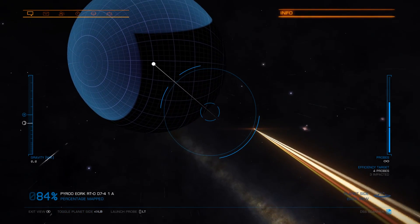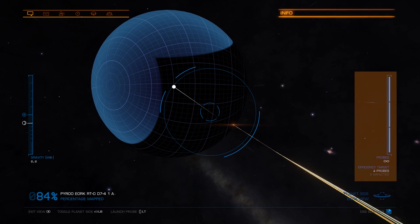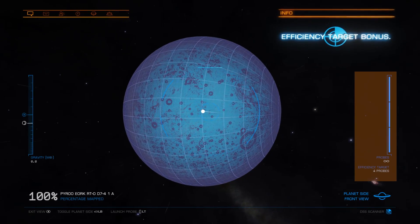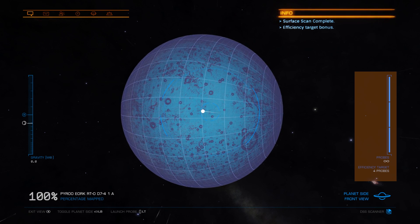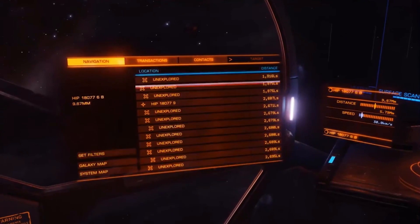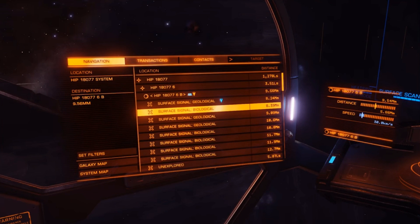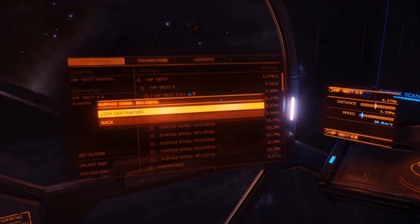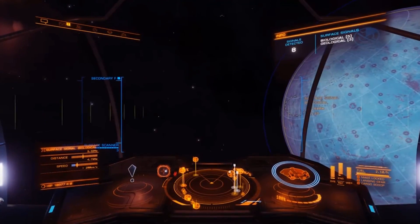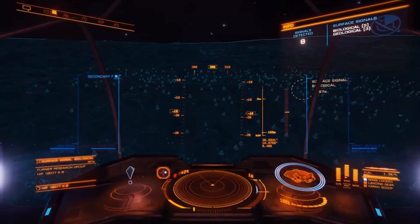Once you reach 90% coverage, it's considered complete — it will jump to 100% and you will have the planet completely mapped. You do have infinite probes, but you also have an efficiency target. If you reach this target, you'll get a credit bonus reward for mapping the planet with a limited number of probes. One of the reasons to map a planet is to get the 'mapped by' tag, and the other is to find surface features. As soon as you've scanned the planet, if there are any features down there, they'll be listed in your nav panel and you can select these and fly directly towards them. A marker beacon will appear, allowing you to very easily locate the surface feature. If the surface feature happens to be on the dark side of the planet, don't forget you can use night vision.